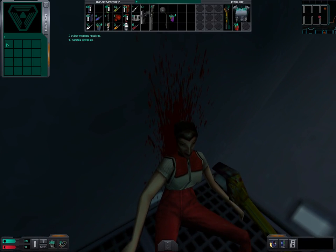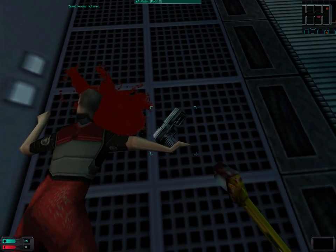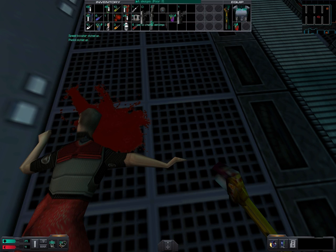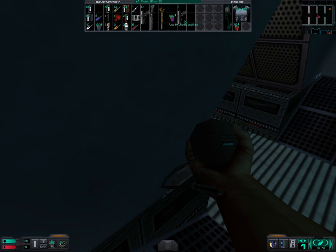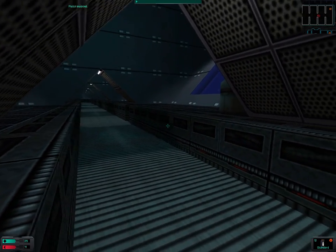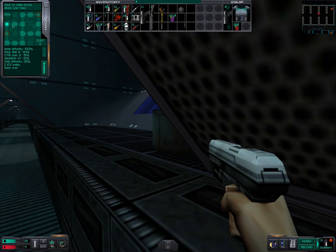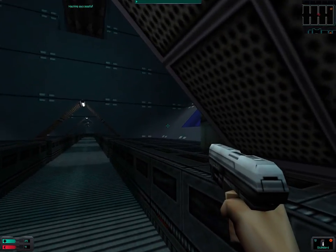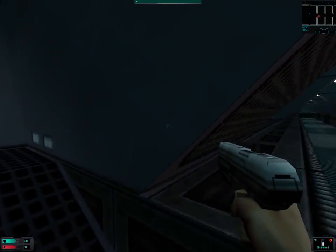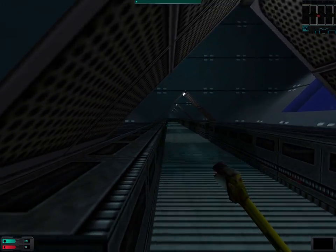Two cyber modules — and a pistol, at least not broken. Let's equip that for no particular reason. There's a turret we can actually hack. Part of the wall was in the way so we didn't get shot.